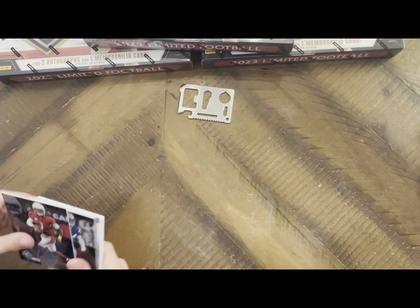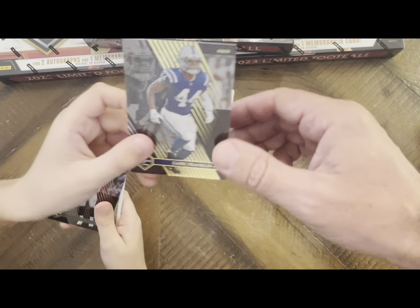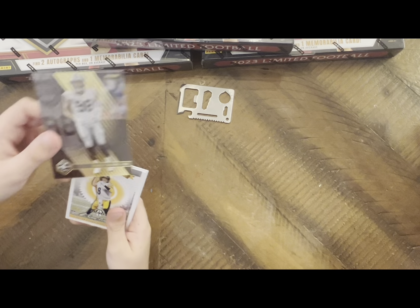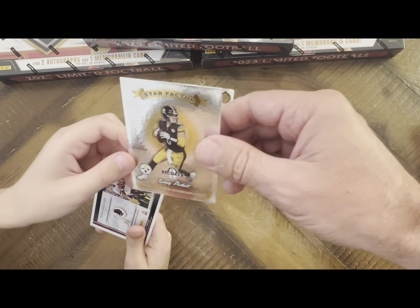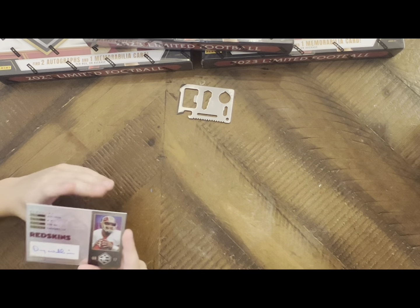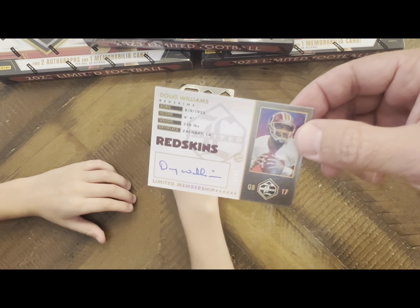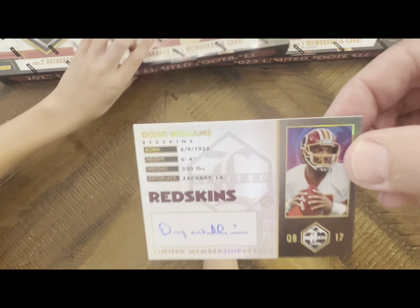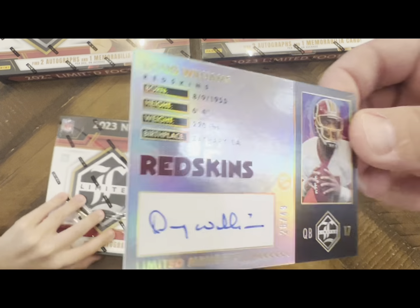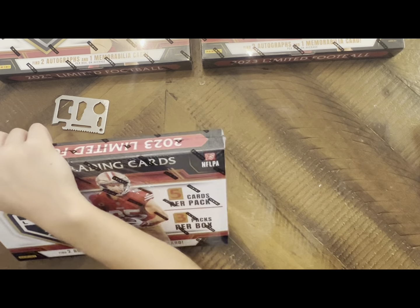Kyler Murray, Zaire Franklin, Max Crosby, Kenny Pickett, and then a Doug Williams - he's an old Bucs player. That's cool, looks like the same color as a Michael Beckett card right there, but hey, I'll take it.